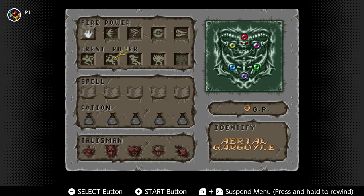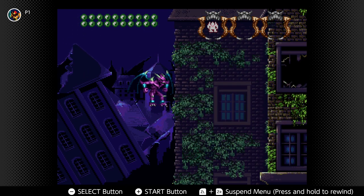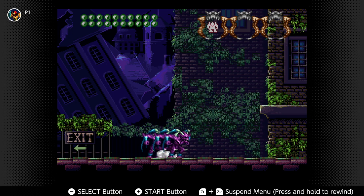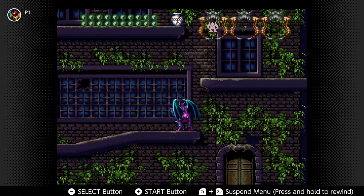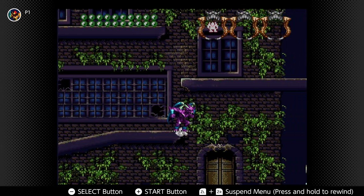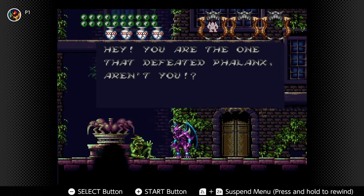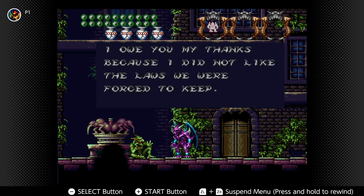Are you gonna go fight that green guy? See the bottom slot — no longer empty. I have the ultimate gargoyle, I have the Crest of Heaven. Here's the cool part — he has all the powers of every gargoyle. Nike — he is all of them combined. We're gonna go to the green guy. Tap tap tap — hey, you're the one that defeated Phalanx aren't you? I owe you my thanks, because I did not like the laws we were forced to keep — demons shouldn't have the power to rule.